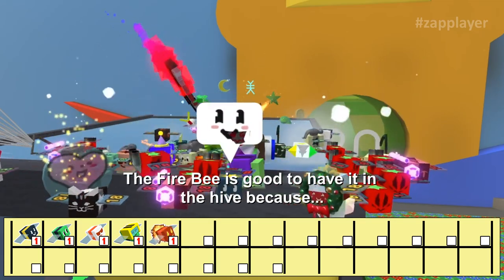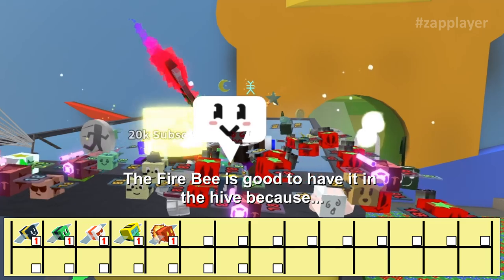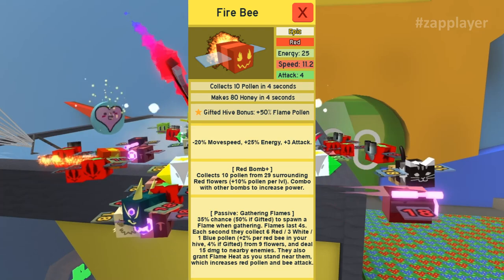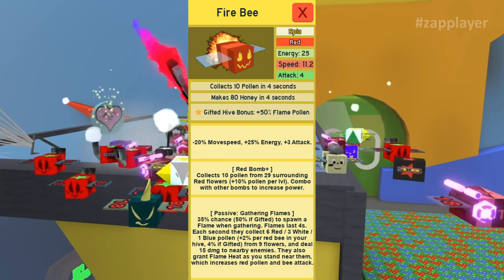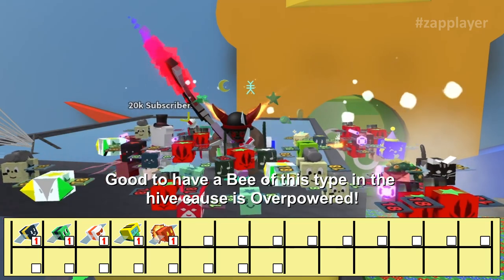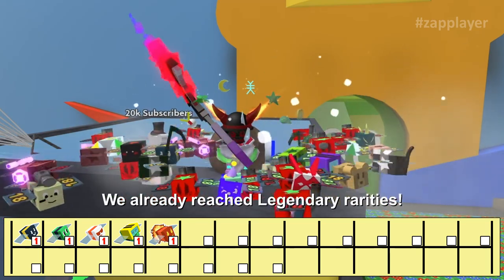The fire bee is good to have in the hive because it gives red bomb plus. The red bomb plus is an upgrade of the normal red bomb — it gives us a passive called gathering flames, as you can see in the image. Good to have a bee of this type in the hive because it's overpowered.